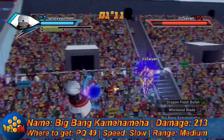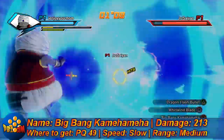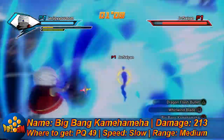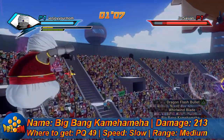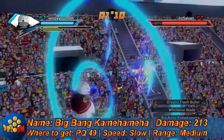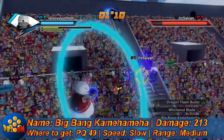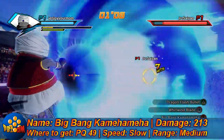Up next we got Big Bang Kamehameha: 213 damage. You get it from PQ49, but it's a really slow attack with medium range. I'd mostly be using this in PQs and stuff, maybe 3v3s or 2v2s — the opponent can dodge it easily in a 1v1 situation.